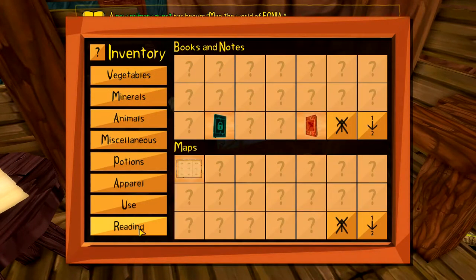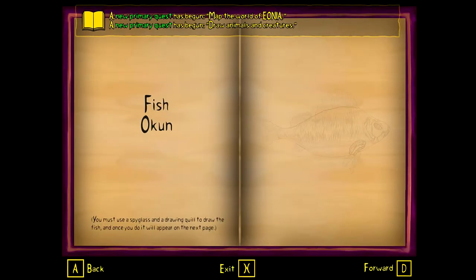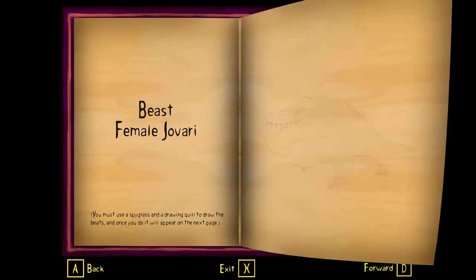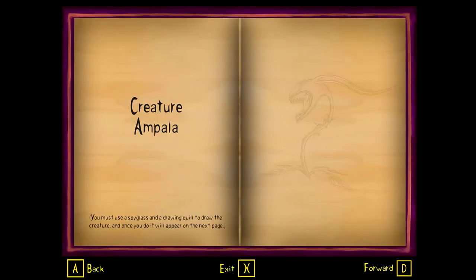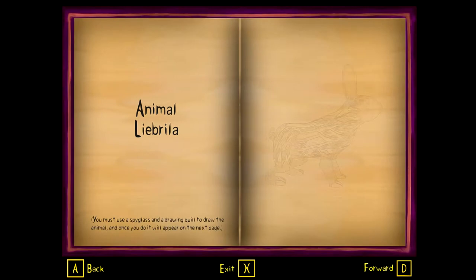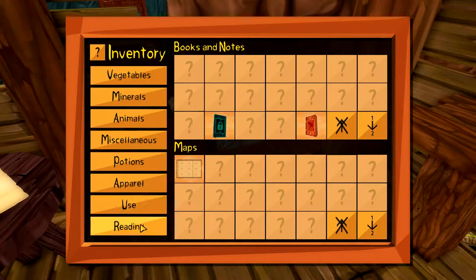Let's go in here and reading - now we have this book. Study notebook of animals and beasts. We have all these animals in here, and some of them we already saw in the Bestiarium at Master Inodious's tower.